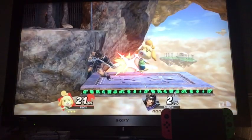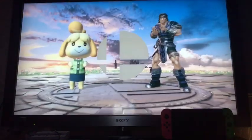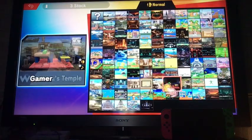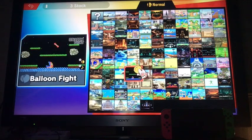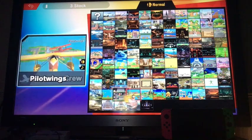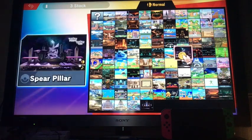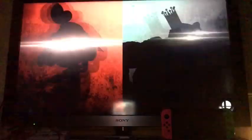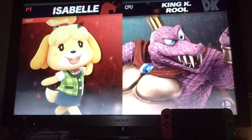One thing that's really annoying about this challenge is that grabbing items is the same button as one of your attacks, so if I'm near him and I try to grab an item, sometimes I'll just hit him. You know what — let's go to 75M, that one could work. Alright, let's just be Isabelle again because why not, as long as she has the good recovery. We're up against K. Rool.